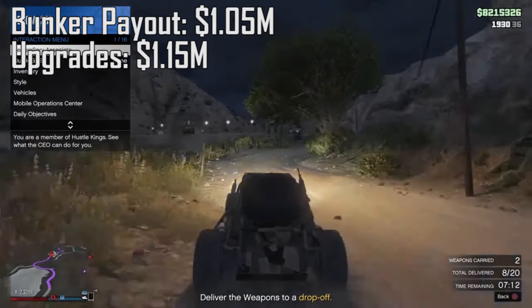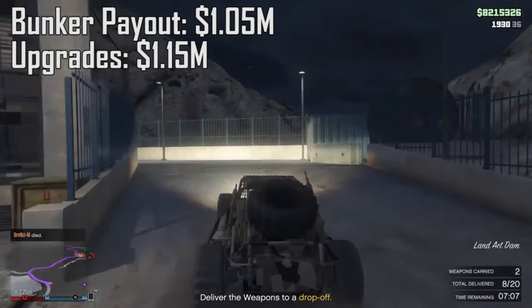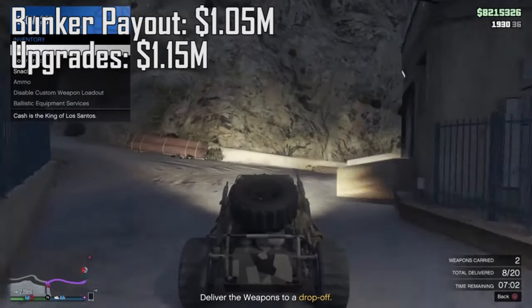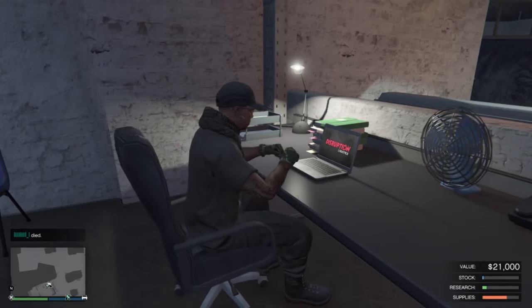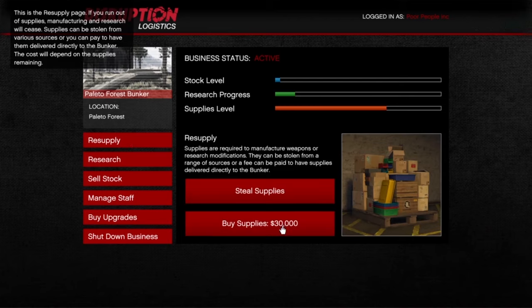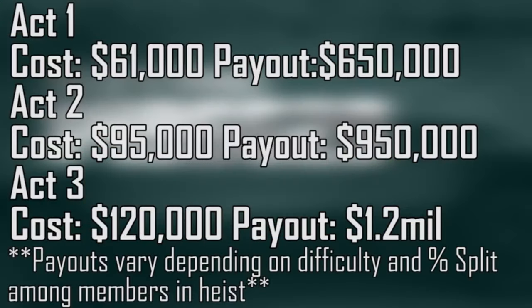The facility has no upgrades, so that's straightforward. For the bunker, you need to steal supplies to fill up the supply bar; when it's full you make product, and when the product bar is full you sell it. Stealing supplies is all over the city and can only be done in free roam — you cannot do this in private sessions. If you don't want to steal supplies, you can just pay 75,000 and supplies will be delivered, automatically filling the bar.